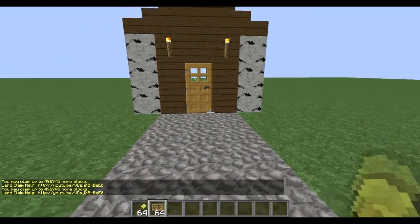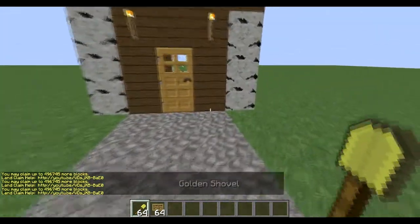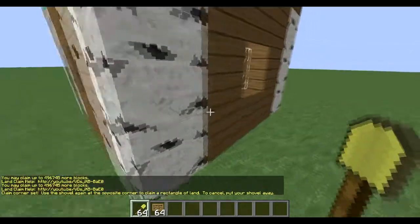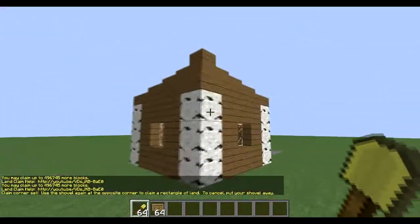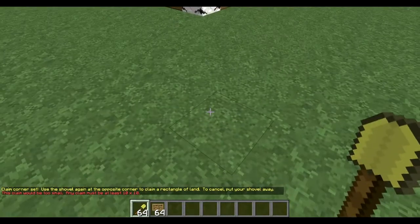To do this, what you're going to need is a gold shovel and a basic sign. What you're going to do is basically claim the land that you want to sell. Just for the sake of this video, I made this little small house, but I have to go all the way out here because the claim has to be big enough.